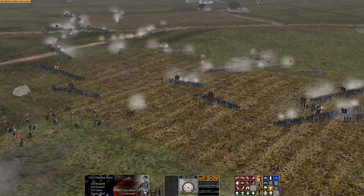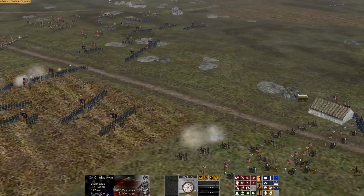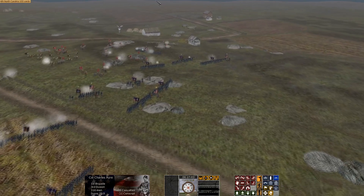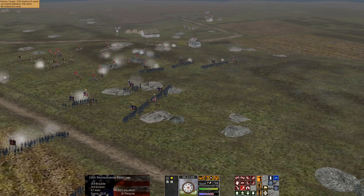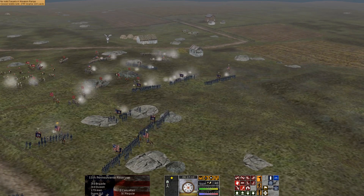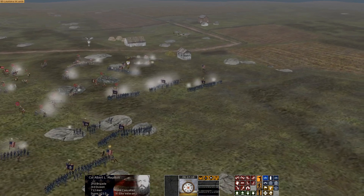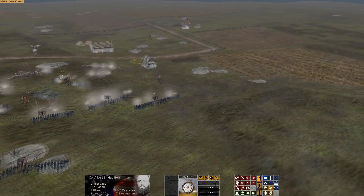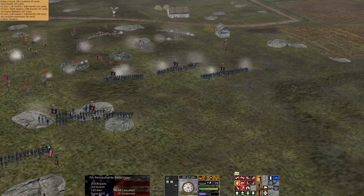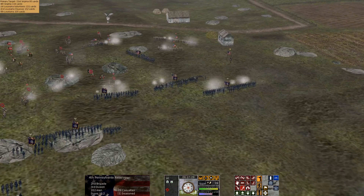One thing to note: most of the terrain graphics are turned off. It'll look mostly like muddy, barren terrain because I use the T button to make the trees disappear, so it's easier to see my troops and issue orders. You can play a more difficult game with trees on, but I wanted to see my units in line of battle. So units in woods have their trees generally turned off, though I toggle it every now and then.